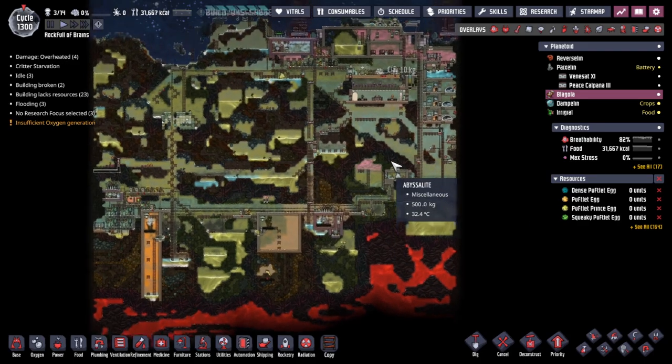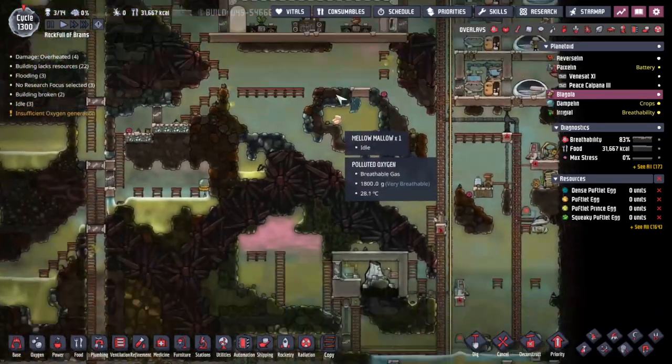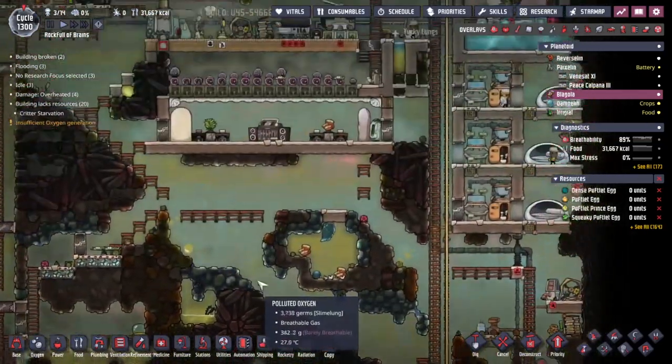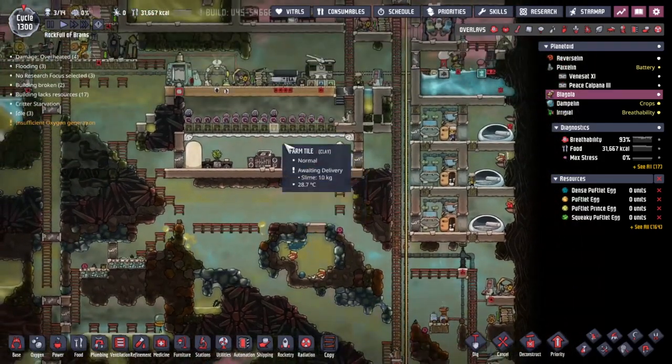We've got a whole bunch of fried mushrooms and this is good, but we're starting to run out of slime to feed the mushroom. We do have slime everywhere around that we can dig up and just dump it straight onto these dust caps over here.